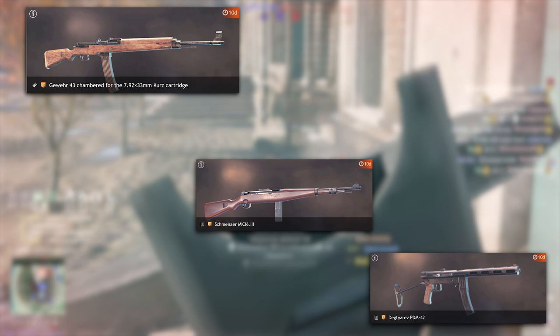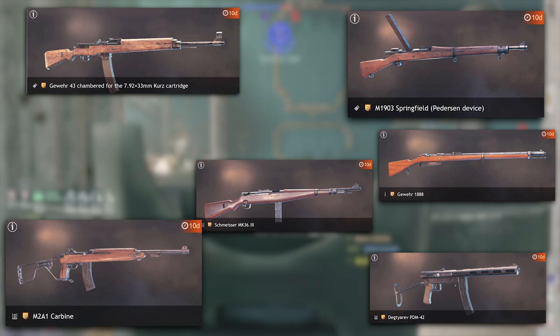This is not much time at all, so you need to consider right now whether you're going to get them. The ones that are disappearing include the Gewehr 43 chambered for the Kurtz cartridge, the Degtyrev PDM-42, the Schmeisser Mark 36, the M1903 Springfield with Pedersen Device, the M2A1 Carbine, the Gewehr 1888, the Suomi KP-26, and the Mighty Badan 2. I've already spoken about many of these in my Gold Weapon Review playlist, but my order of importance is on the screen right now of all the weapons that are about to disappear.